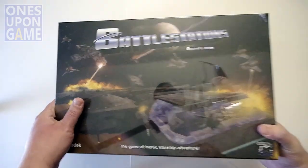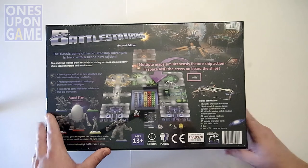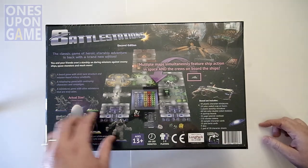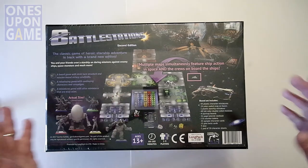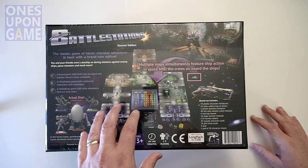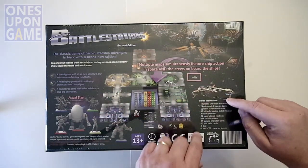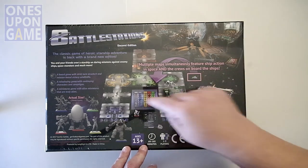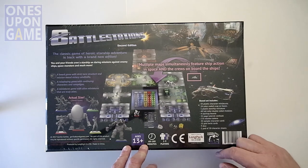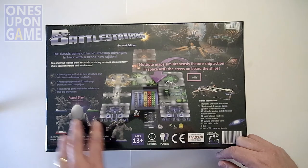Let me look at the back. It weighs at least 10 pounds. You've got miniatures — it's a unique hybrid in that not only is it a hybrid of RPG and board game, but it's also a hybrid of miniatures on a ship and miniatures in space. As your ship flies around and your crew is doing stuff inside the ship, the ship's made up of these tiles. There's a huge variety of tiles and a huge variety of miniatures.